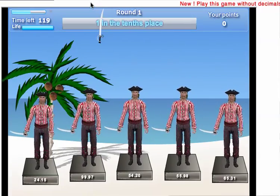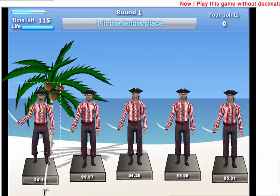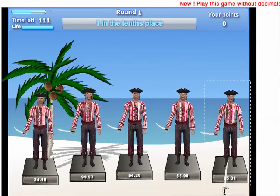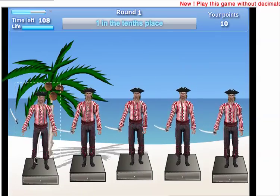So we're looking for a pirate who has a 1 in the 10ths place. We look down at these numbers here. Do you see the one with the 1 in the 10ths place? He's over here — I go to him and I click.